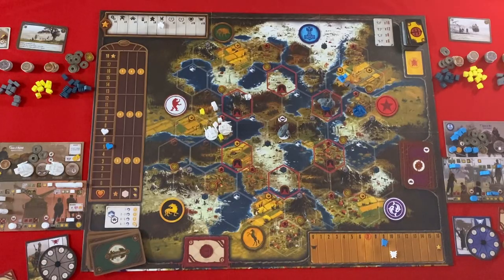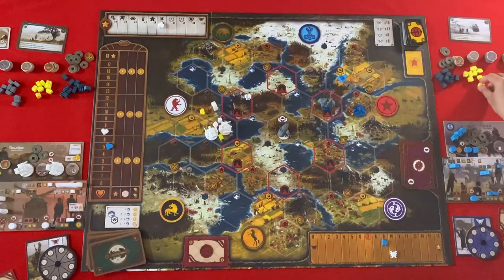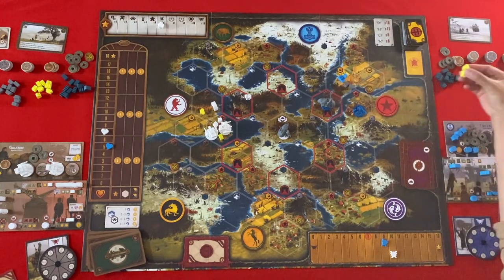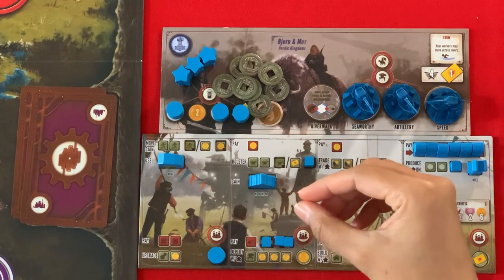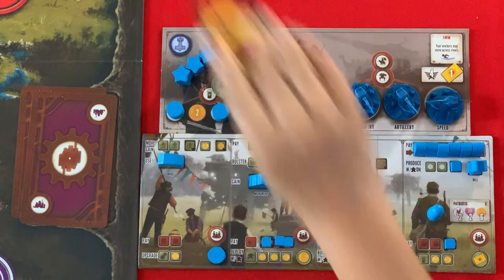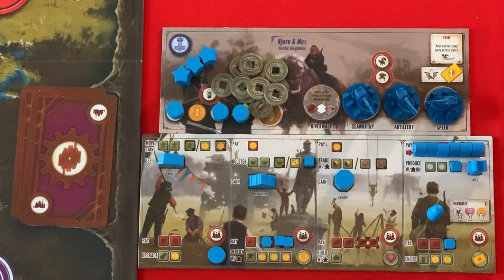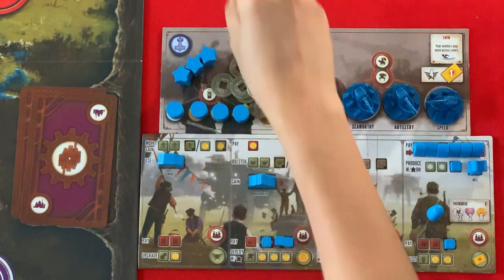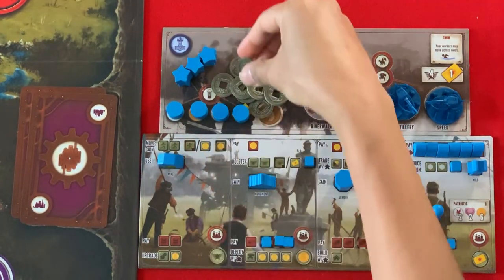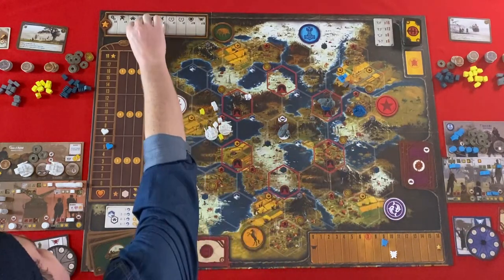I'm going to produce — that's two food. And I'm going to use the same food to enlist, which gives me two coins and one combat card. And I'll get a combat card as well. So I'm going to enlist and get two coins, and I have my first star for enlist. Oh, you got your enlist!